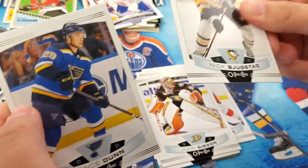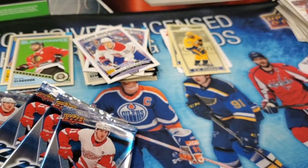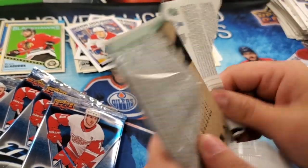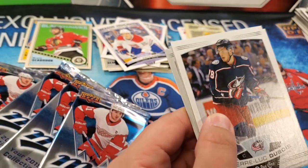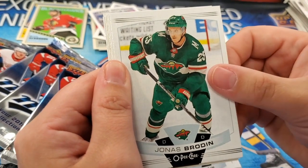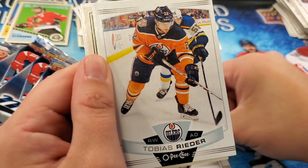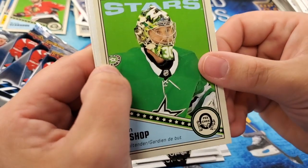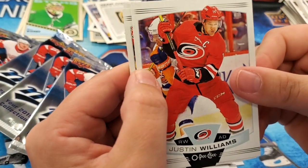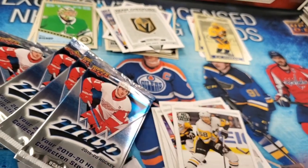Nick Bjugstad and Vince Dunn again. Pierre-Luc Dubois, Andrew Shaw, Jonas Brodin, Jared McCann, Tobias Rieder retro, Ben Bishop — sharp, very nice looking card. Team checklist Golden Knights Vegas. Justin Williams, JT Miller All-Star, Chris Letang.